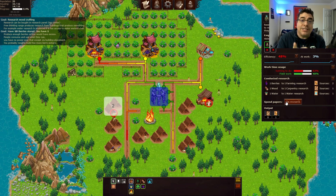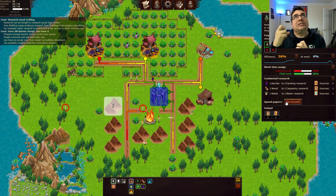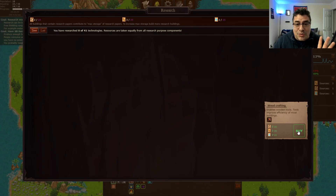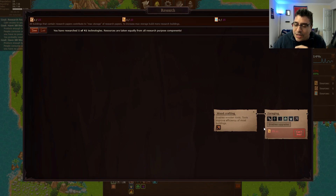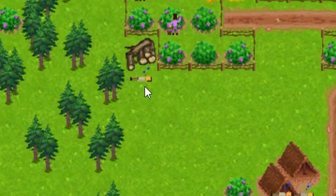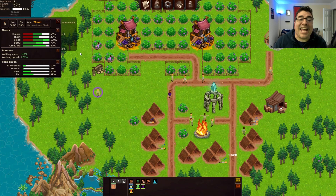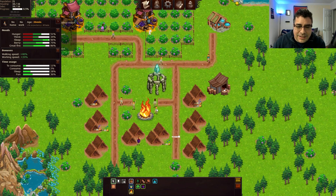Conductor research. Now that we are connected to the berries, to the wood and the water, we can start collecting those special, magical, and so important knowledge to start doing research. Good crafting is ready — awesome. And now we need to get foraging. Somebody's sleeping in the middle of the field. How can they wake you up? Age 26 minutes. No home, no work. What is happening?